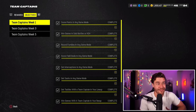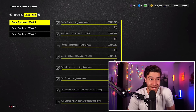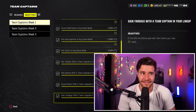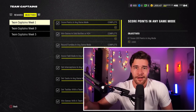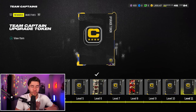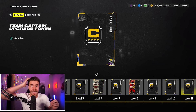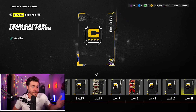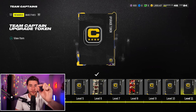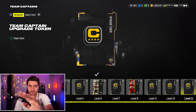To get this card to an 87, go to the Team Captain Objectives and complete about 7 of them. You don't need to complete every single one — just get 7 completed to earn 7 tokens, and with those 7 tokens this card goes from an 80 up to an 87. If you've used tokens on Rondé Barber or Kevin Mauai, take them off those cards and put them on Eric Berry. I want every single person watching this to have him at an 87.